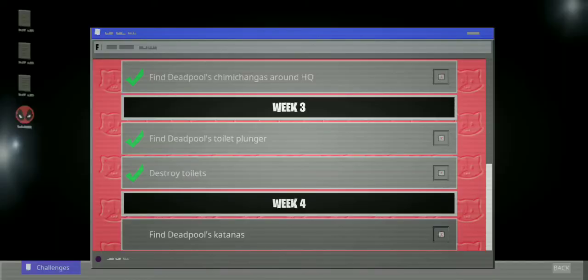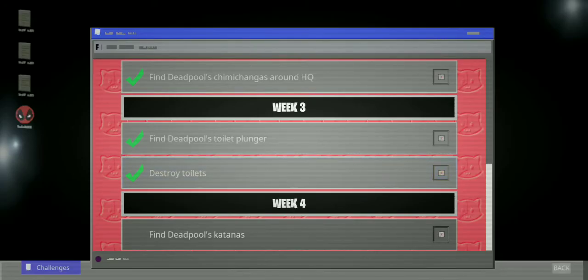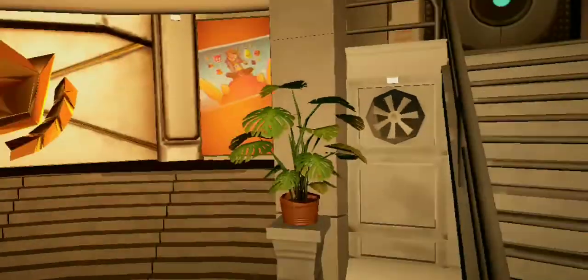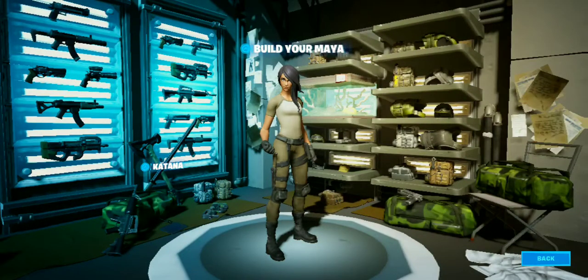We're just gonna go in here and take a look real fast to find Deadpool's katana. So we're back up and we got that katana sitting right here. It says katanas, so one was right here in the Deadpool room. Next we're gonna come back out of the battle pass and go in here to Maya's room, and you can see the katana sitting right here on the left with the guns.